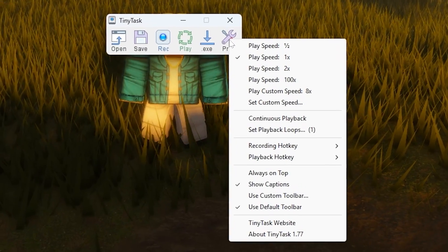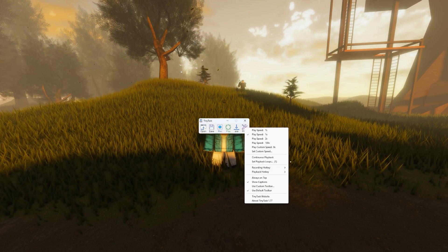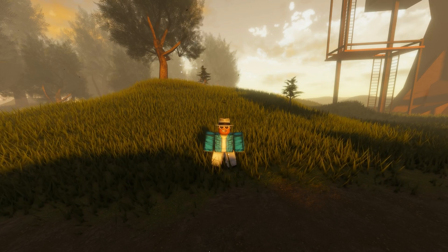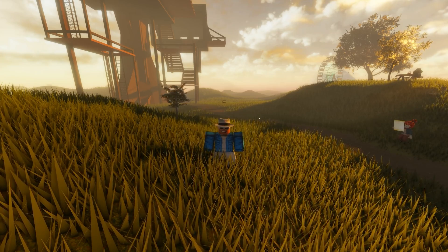If you want to change the buttons on your keyboard that turn Tiny Task on and off, all you have to do is press Playback Hotkey, select F8, and then you can press F8 to start and stop your task. Just make sure the recording hotkey is different so that you don't get them mixed up.